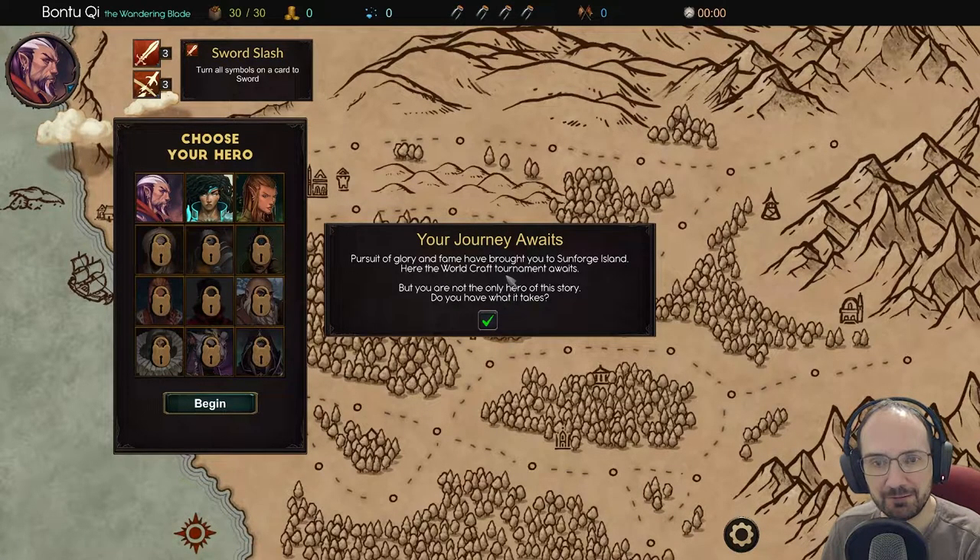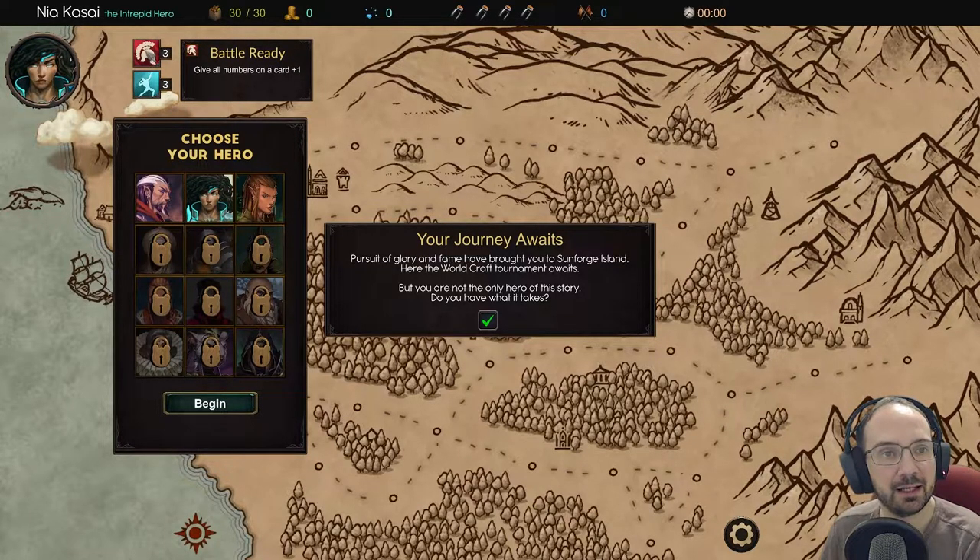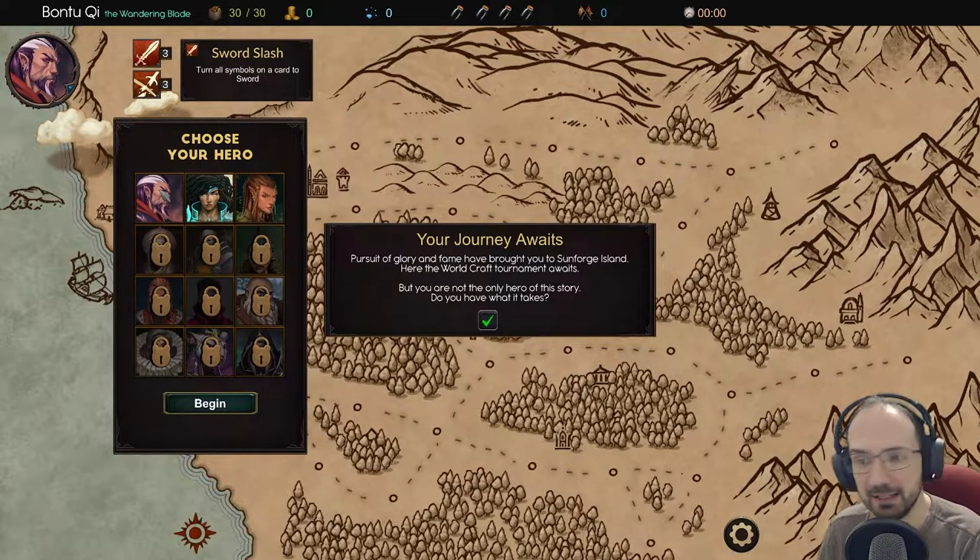Your journey awaits. Pursuit of glory and fame have brought you to Sunforge Island where the world craft tournament awaits. Choose your hero. Sword Slash turns all symbols on a card to sword. A Templar's Blade turns all swords on a card to a random number. Battle Ready gives all numbers on a card plus one, or the lowest number plus four. Snipe turns all symbols to bow. Let's stick with the first hero, Bontu Chi the wandering blade.